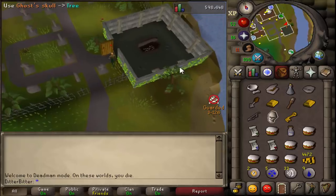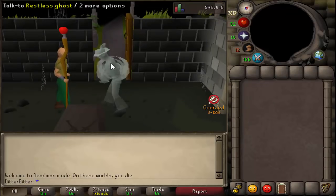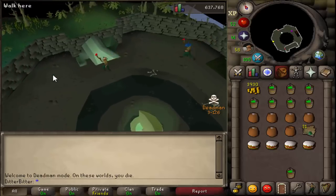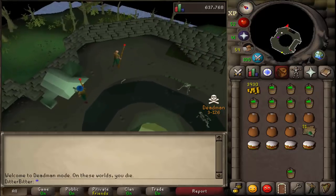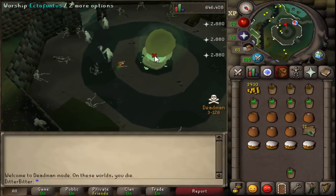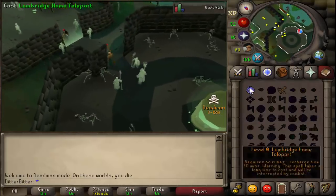We had our dragon bones ready for 45 Prayer. I needed about 20 dragon bones, but first I went and got my Ghostspeak Amulet quickly from Restless Ghost, then headed off to Port Phasmatys to get 45 Prayer via the Ectofunctus. It would have been a lot quicker if no one else was doing it, since I couldn't just buy buckets of slime — I had to fill them downstairs with a lot of walking and no Stamina potions available. We got 45 Prayer, which unlocked Eagle Eye and Mystic Might, making our PK trips that much more efficient.